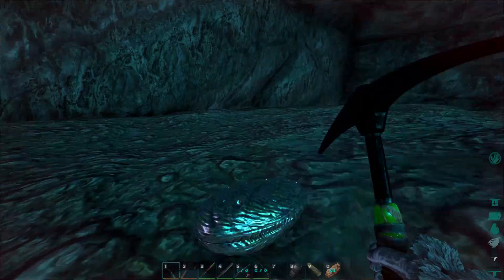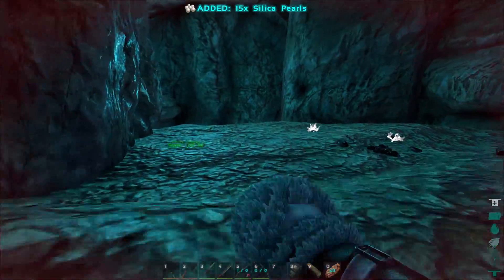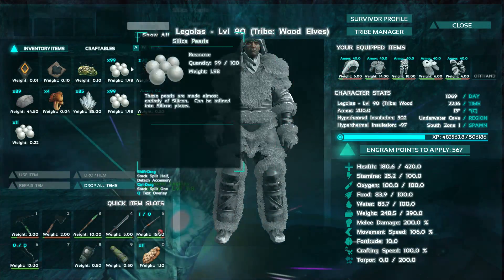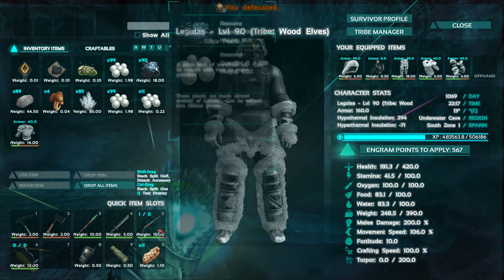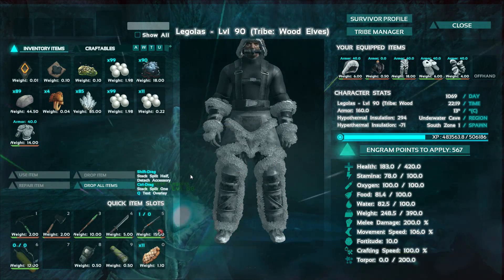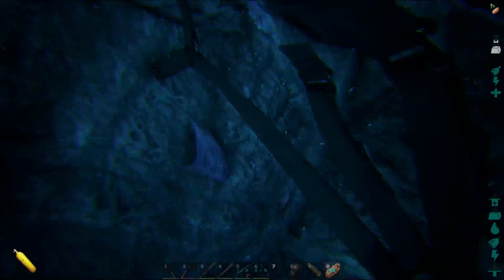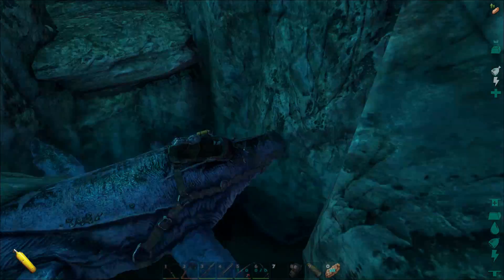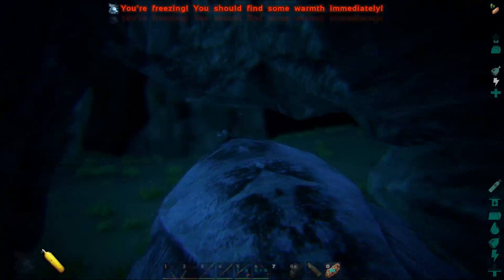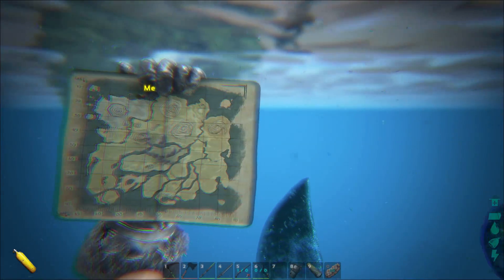Got a couple more pearls here — it only takes one grab now which is interesting. That's everything from cave two. I'll compare all the totals at the end. It might actually be better to go to the first cave since it was compact and easy to run through. We got the Plesiosaur out and now we're on to location number three.